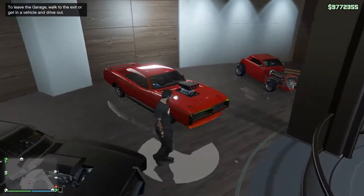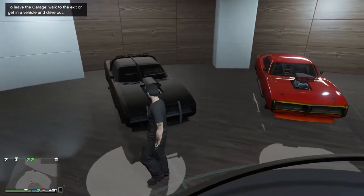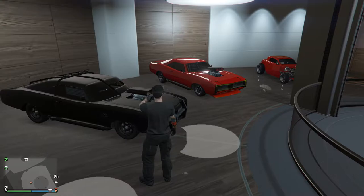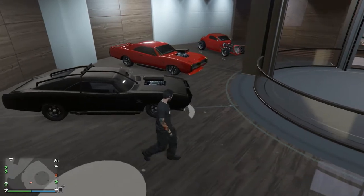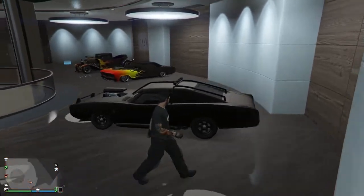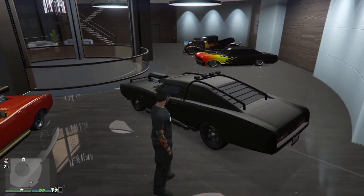So I brought her up to the second floor so we could see her right beside my other Dukes. You can see some of the changes — it already comes with the front air ram, bug catcher already on the hood, and a roll cage and a bunch of other things already included. I think it already comes default with bulletproof tires too. And it should already have armor, although we'll find out if we can increase it or not.